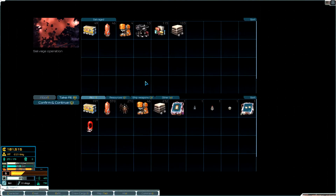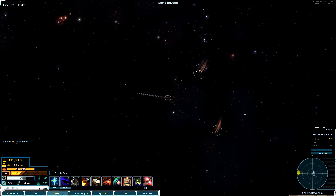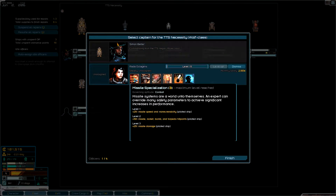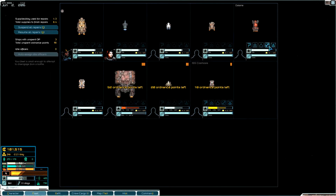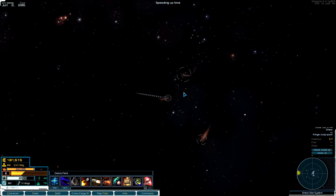Oh my god, look at all this good stuff — fantastic! Since I got an officer, I can assign them to one of my ships to control in combat, which gives them additional benefits like skills. She's level 15 — oh my god, she's awesome! I'm going to assign her to my Wolf frigate so she'll help me in combat quite a bit.